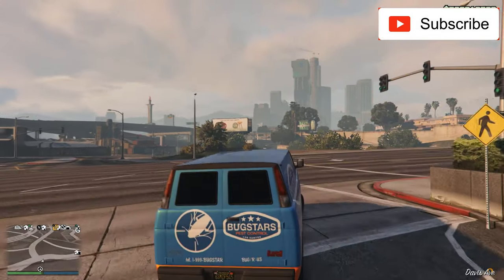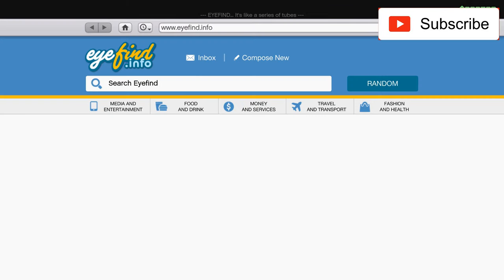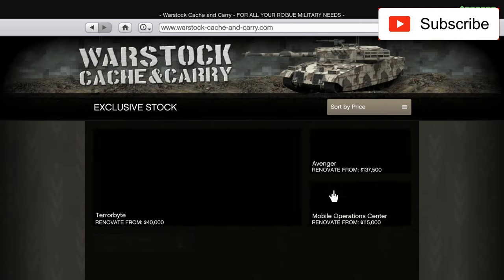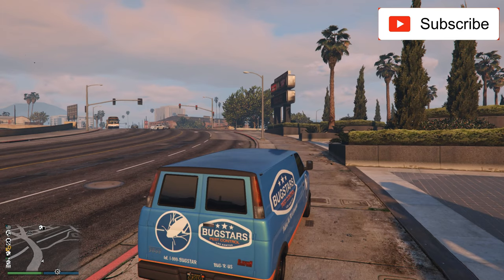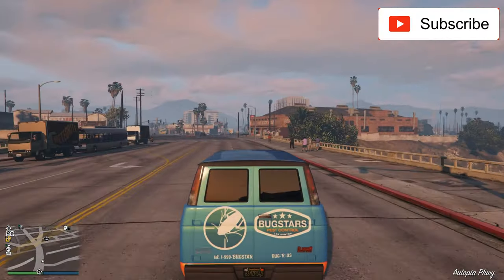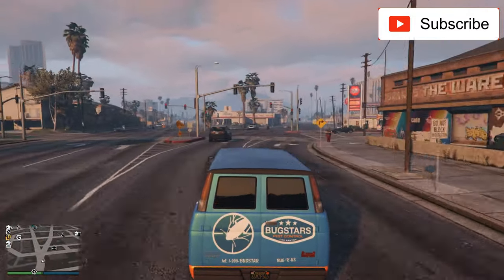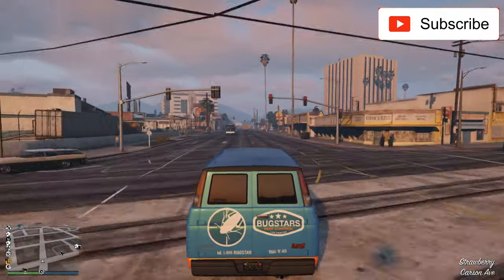Let's see what this van is about. It's slow — very slow — first impression. I'm not sure if this is a trick car. Nothing special, nothing special. Maybe this is just a bug van, a Bug Stars bug exterminator van.